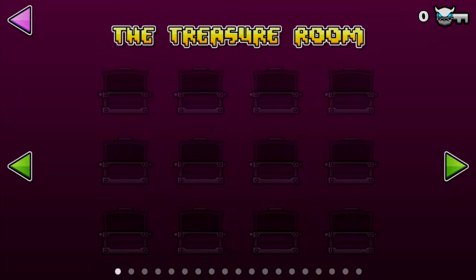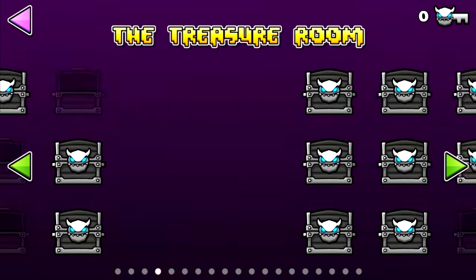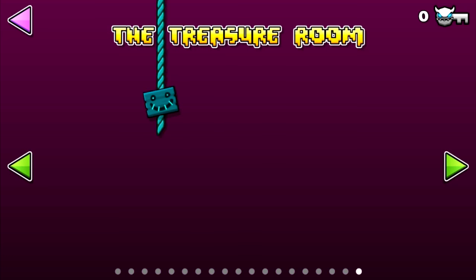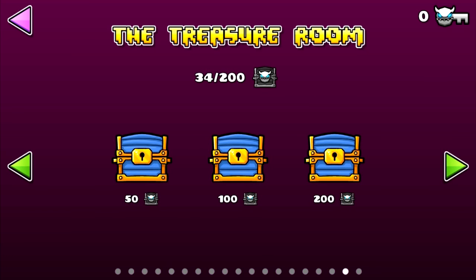It's both secrets. So here in the treasure room I still have a lot of unlocked chests as you can see. There's a total of 200 and I have 34. When I get to 50 I can unlock this, and there's also something else which happens — which I'll probably cover. It has to do with another room.